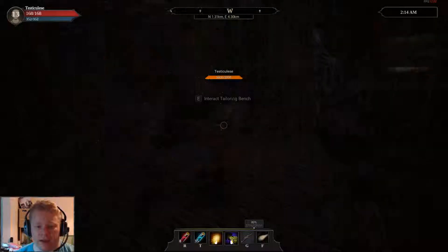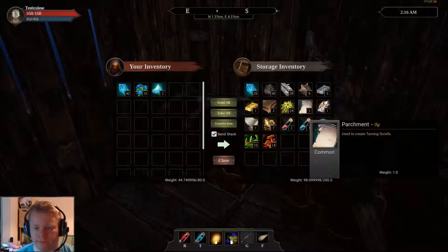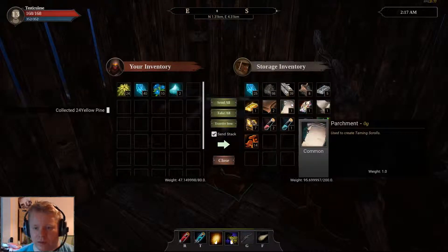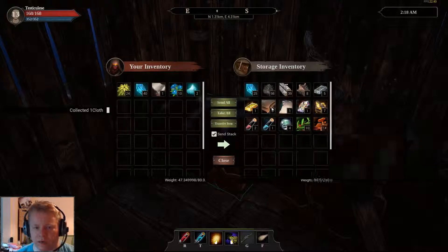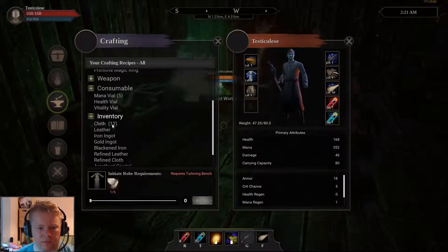We can make ourselves a new hat. First of all we're going to do that, so we need to make some cloth. We'll take the cloth we've got, let's go to crafting.